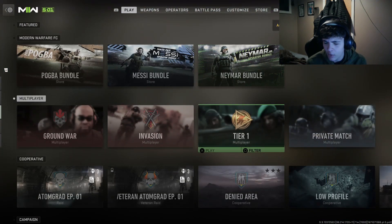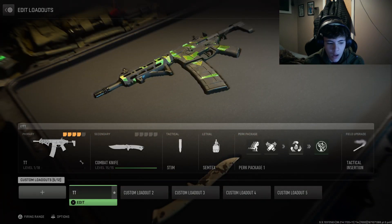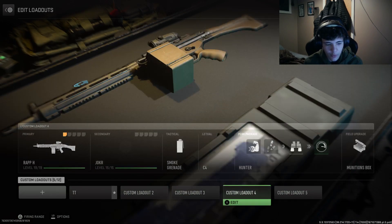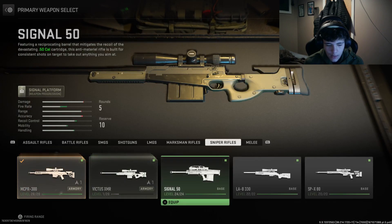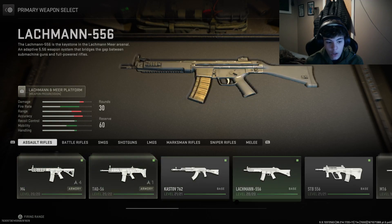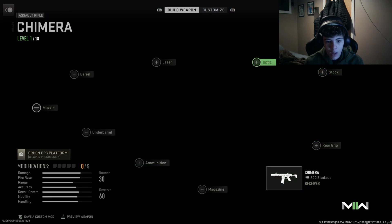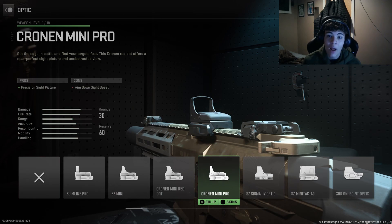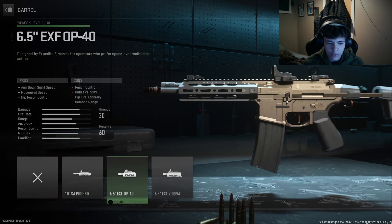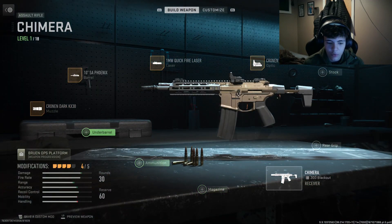So basically, we back out of this and then go into a private match, then create a private match and just pick any team. We'll do one for the Chimera. So we go in here — my Chimera is already only level one. We select the Chimera, then we put attachments on it. I'm just gonna put random attachments on it to see what happens.